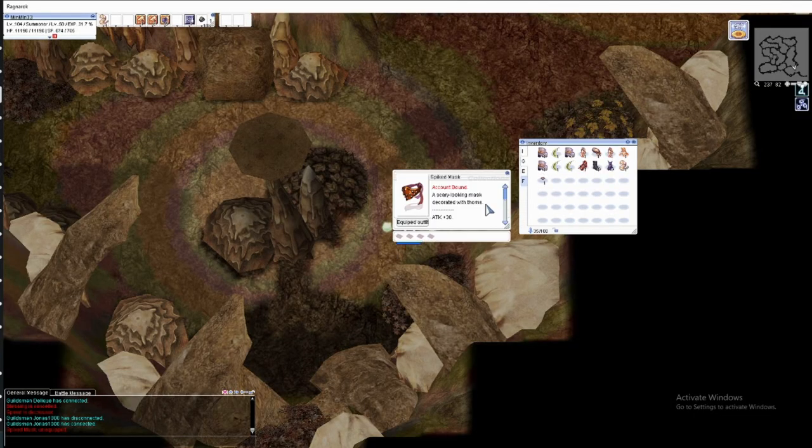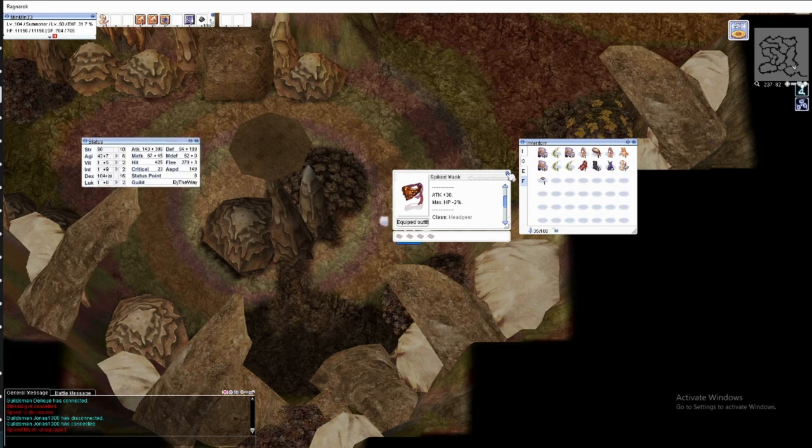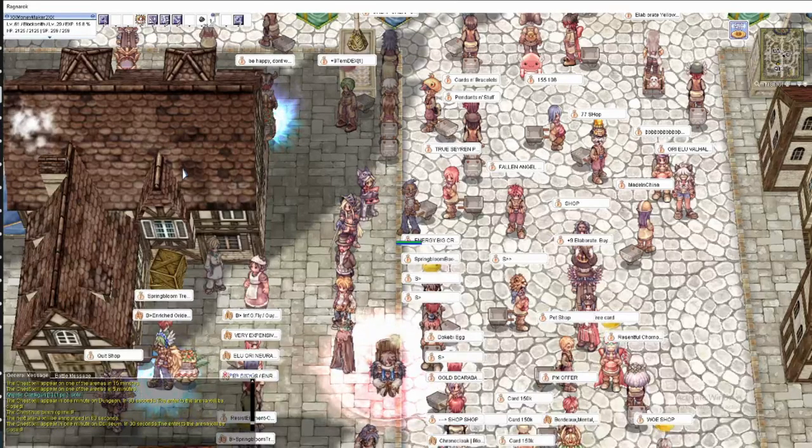Spiked Mask: increased attack by 30 and minus HP 2 percent. Just want to show you how much attack it increases.